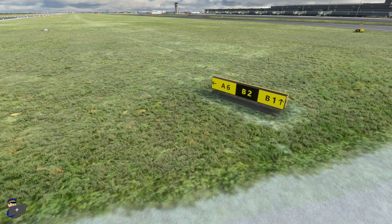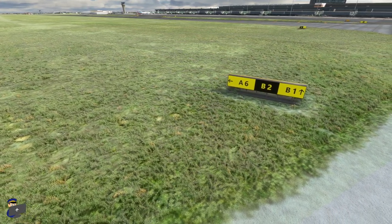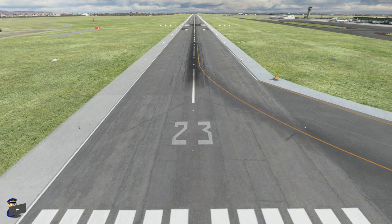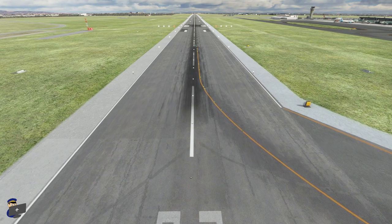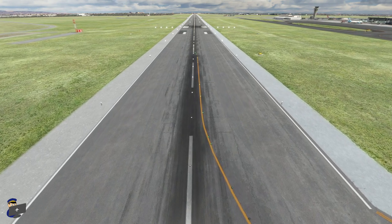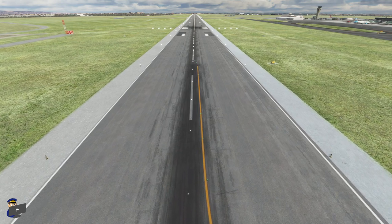The grassy areas look nice, as do the 3D taxiway signs which are very clear and easy to read. Impulse have done a really good job with the runways, which look very very close to their real-world counterparts — the markings are spot on, there's a good amount of rubber around the touchdown zones, I like the repairs which seem to be roughly in the right place and certainly add some life to the runway. Very very impressed with these.